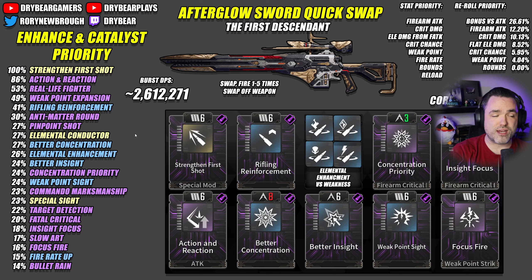The quick swap playstyle allows you to switch over to the weapon and opens up some time-limited cooldown-focused build modules that you don't get a lot of value on if you stay on the weapon too long. For Afterglow Sword, I would recommend using the quick swap build if you're only planning to stay on the weapon for like three or four shots. If you stay longer than that, every second you spend on Afterglow with a quick swap build is going to start being less and less damage, because you're relying on the insane boost from Strength in First Shot or Weak Point Expansion.